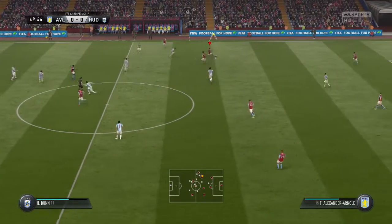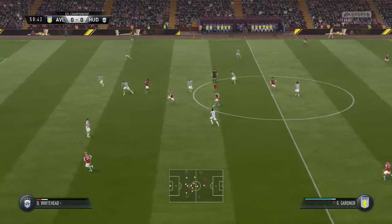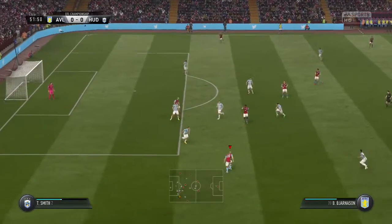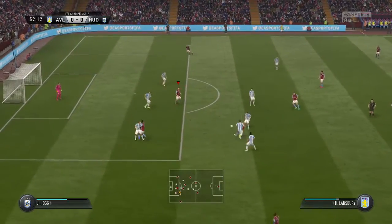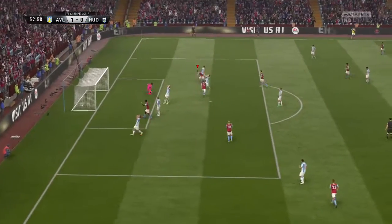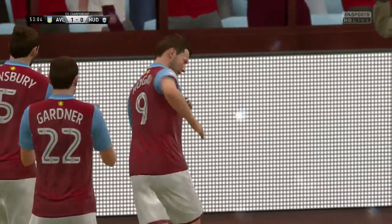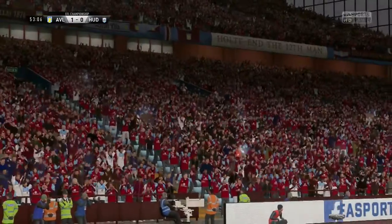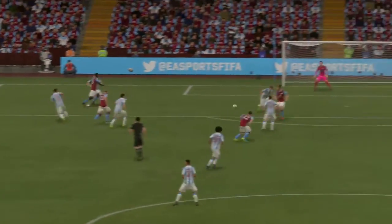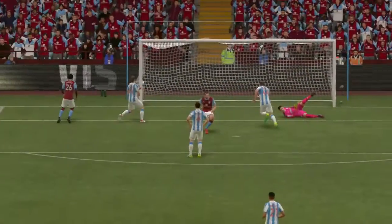We just hope we're going to get that one chance and find the back of the net. Jedinac through to Gardner, Gardner back inside to Lansbury, Lansbury through to Kodja. Kodja plays the ball out wide to our number 20, who cuts back inside through to Lansbury, out wide to Hogan. Hogan first time, back inside - and he's only found the back of the net! What a goal from our number 9 Hogan, playing on the right. He cut back inside from the right-hand side and put the ball into the far corner. We've taken the lead!